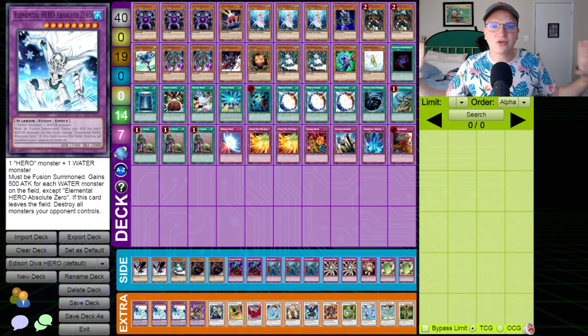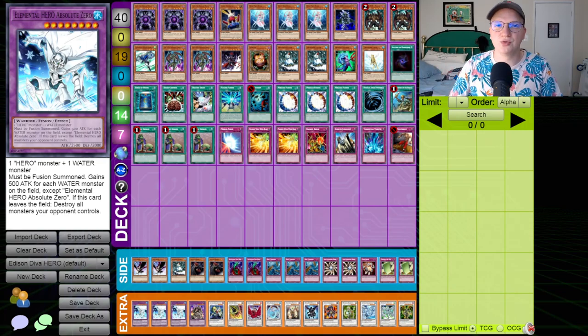Functionally, this is a super sick mid-range strategy whose lines vary completely based on what you draw and what you cycle, what you're able to mill and what you're able to find. It has the ability to access some of the most broken lines both in the extra deck, the main deck, and the side deck. Let me go through the individual cards.